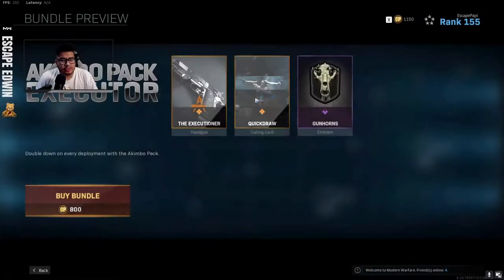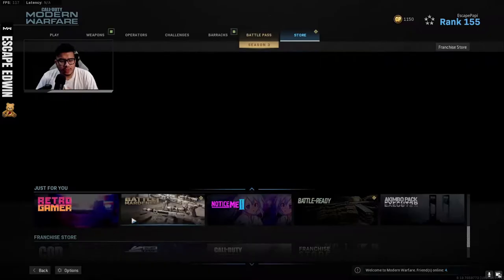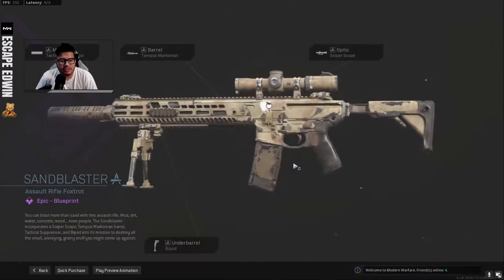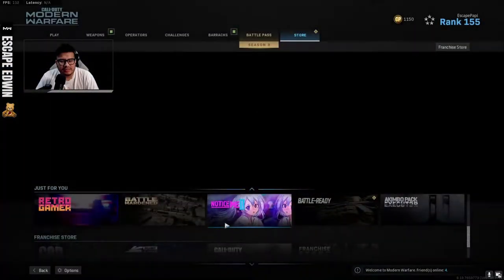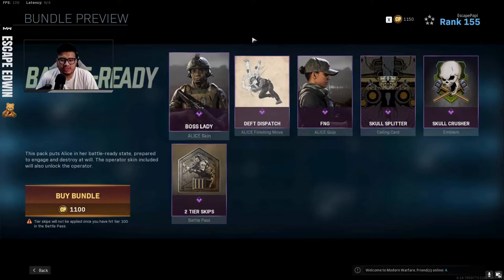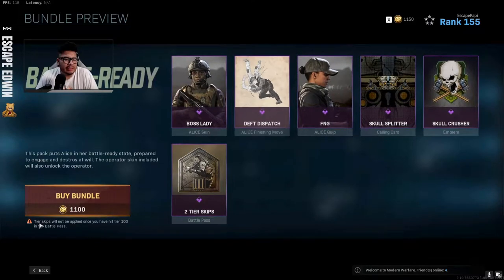I was going through the item shop, making sure there was nothing new, and there were two new packs that came out. One of them being Battle Harden, but honestly it's not a pack I'm really interested in — it's an AR, it's a marksman, nothing too good. And then Battle Ready, but there's no blueprints or anything, just a skin and finishing move. I'm not gonna use it.